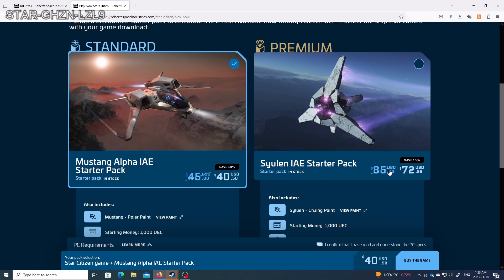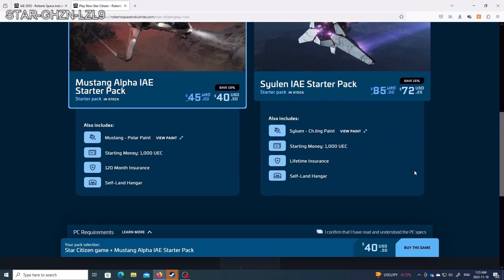This ship here — the premium package — is $85 for this game package, currently. On sale at 15% off, so $72.25. That gets you the new Syulien with the Ching paint, the ship itself with lifetime insurance meaning the insurance wouldn't run out, 1,000 starting money — again with a referral code that'll give you a little bit of extra bonus — and the self-land hangar.